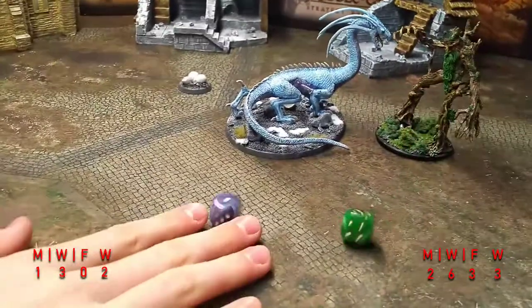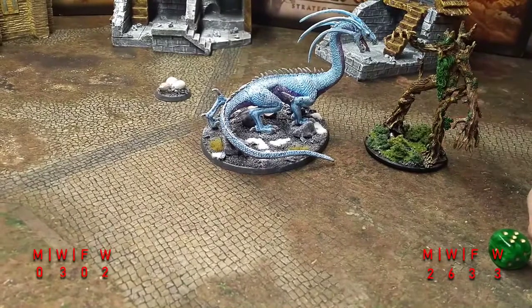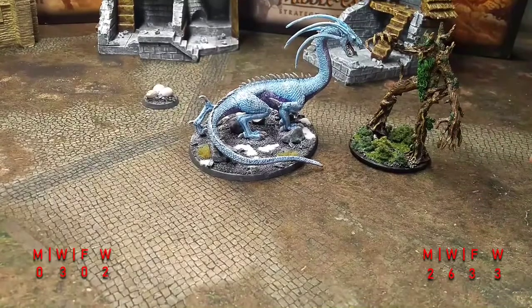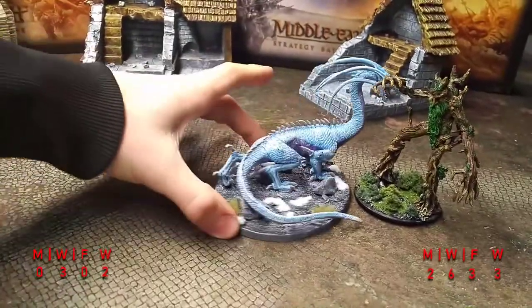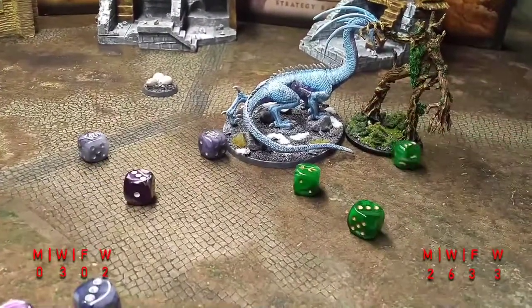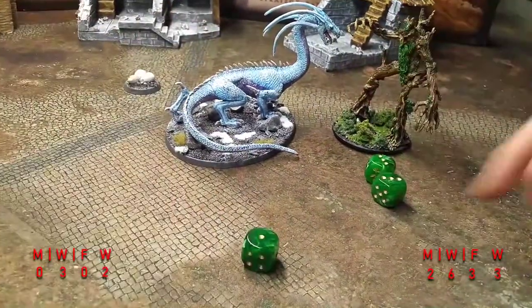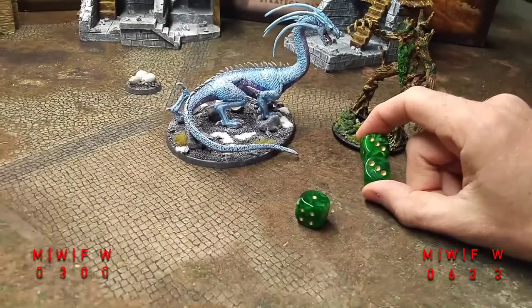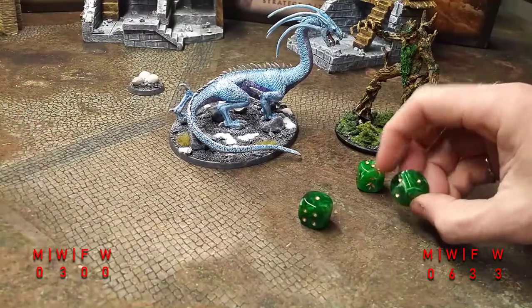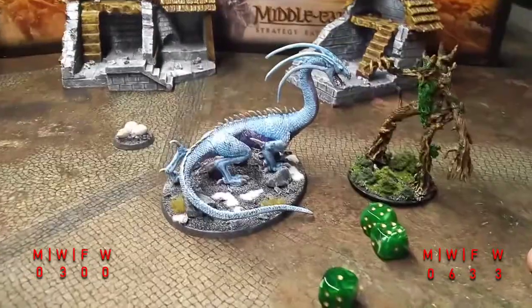Priority roll is a one — Drake uses Heroic Move but has no Might, no Fate, and 2 wounds left. We're engaged again. Three dice for Treebeard, five for the Drake — Drake gets a six but Treebeard gets a six too. Treebeard wins with higher Fight. Needing fours to wound, Treebeard rolls threes — but with 2 Might remaining, turns both threes into fours. That's two wounds, and the Drake is finished. Treebeard wins!